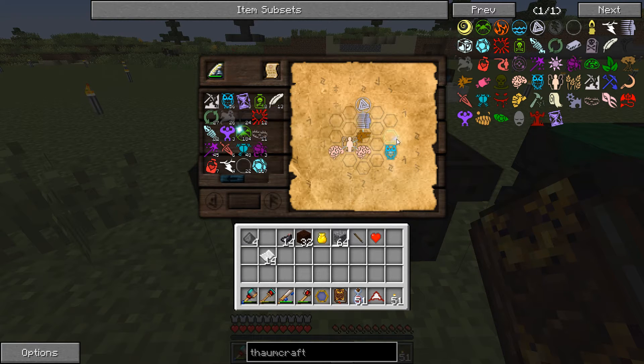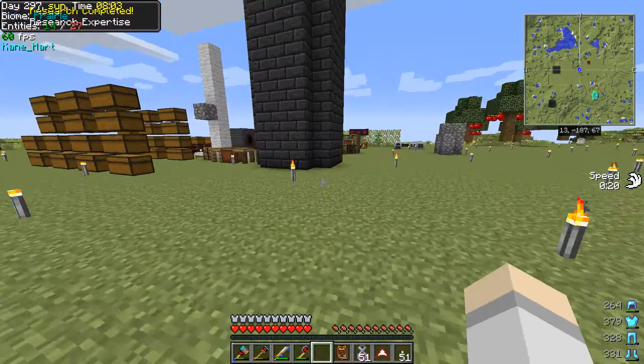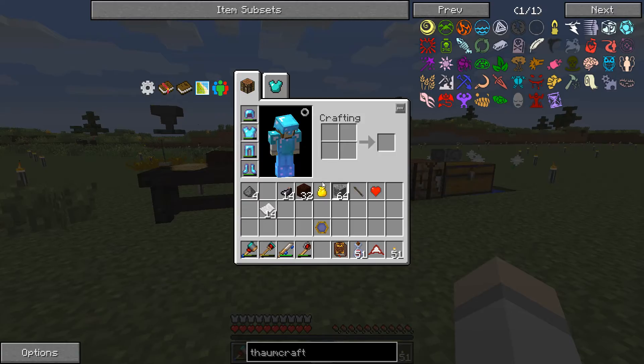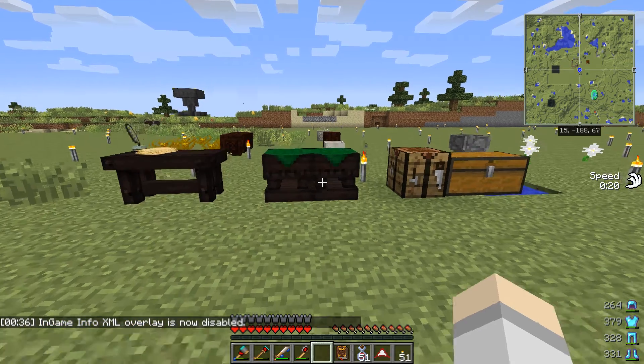There it is, and there you go! Discovery — research expertise. So we've learned something new, and then we right-click and — oh crap — research complete, it said at the top. We can disable the in-game info popup again, there you go.